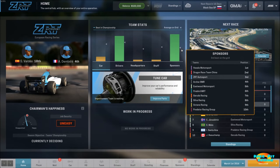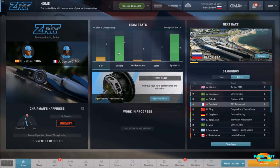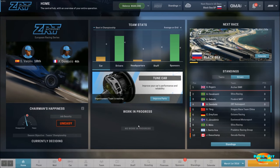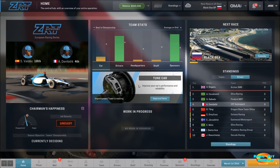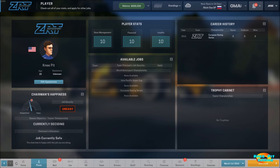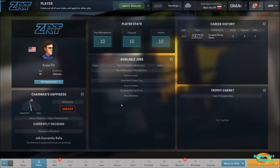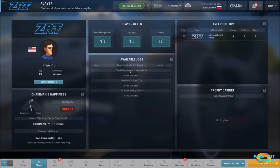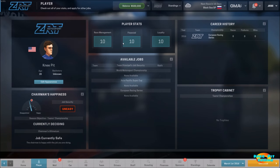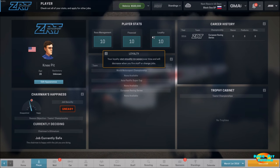Up here you can see where the averages in the division are, and in most cases we're well below that average in car, headquarters, and staff, while our drivers are pretty good and our sponsorship is pretty good. We'll have options to improve our parts and see where we stand within the championship. We have access to various jobs, and we have our various player stats which will go up or down based on how we do within races and also running the team financially and making various decisions.